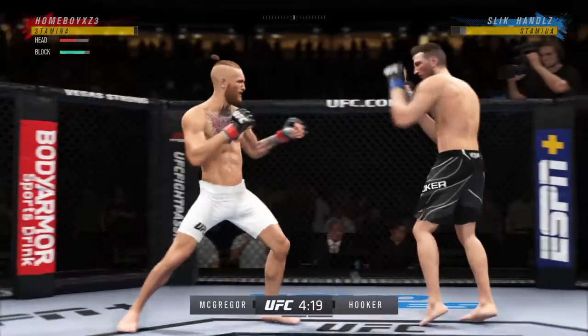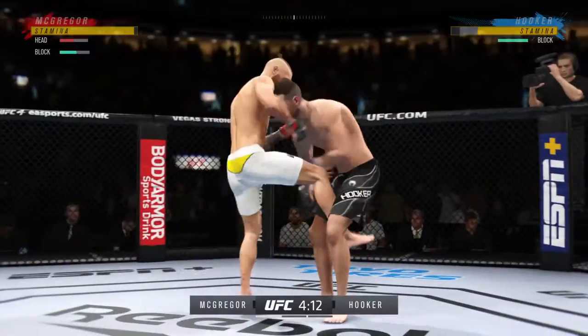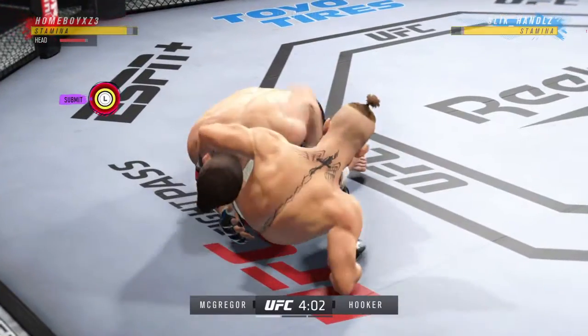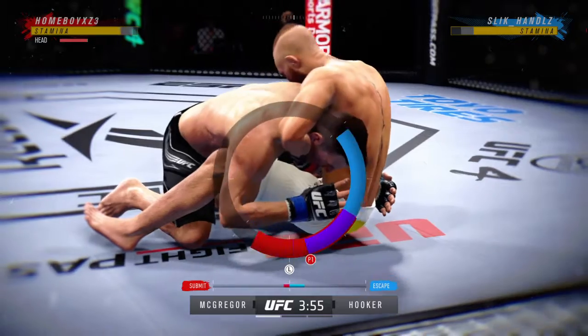A nice straight punch there after he caught the leg — he decides to punch out as opposed to going for any takedown. We're switching stances here. Going for the early takedown, he gets it. No surprise, he wanted to get this fight to the ground, and that is what he's done. Gregor's got his arm under the chin, going for a guillotine now.